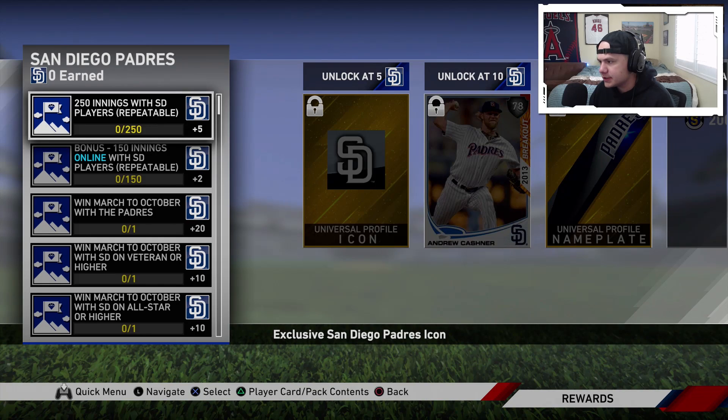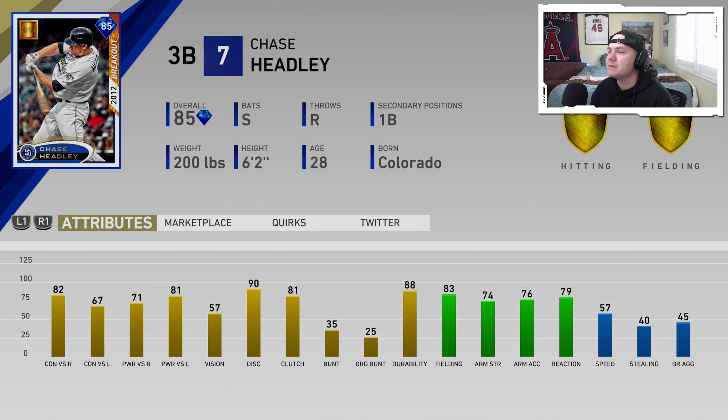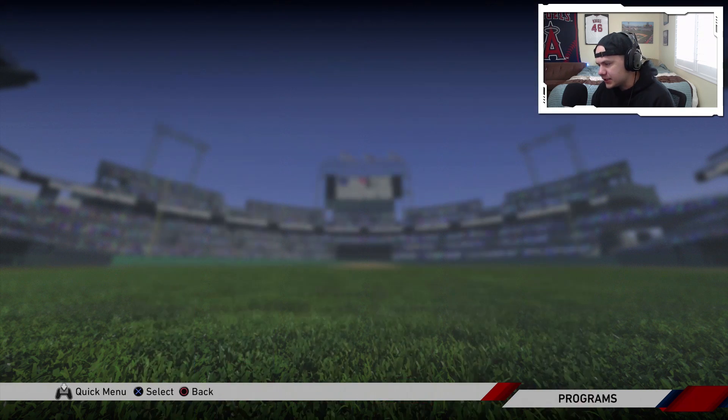The San Diego Padres — the team with Manny Machado — their reward is going to be another third baseman: breakout Chase Headley. 82–67 contact, 71–81 power, 83 fielding, 74 arm strength, 57 speed, switch hitter. A balanced card across the board — he doesn't stand out in really one area, but the fielding is really nice and could be close to a diamond.